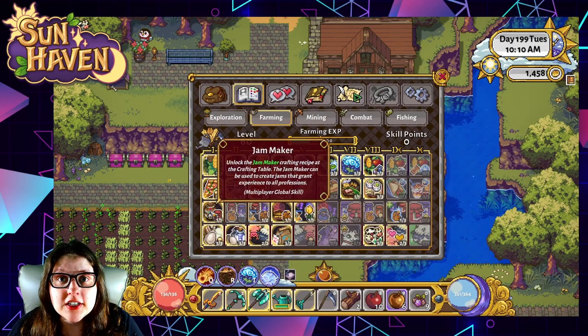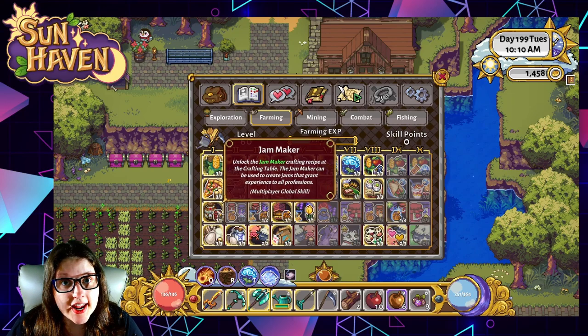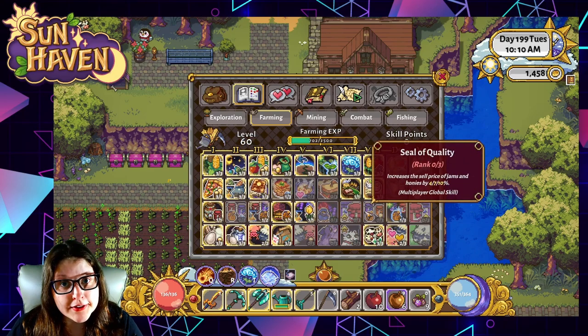If you're looking at your crafting menu and you don't see a jam maker, that's because you haven't put a skill point into unlocking it yet. That's going to be under the farming section, the third row down. Everything there deals with jams, honeys, and flowers.